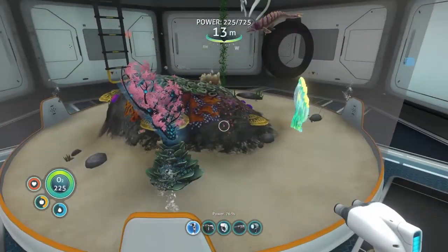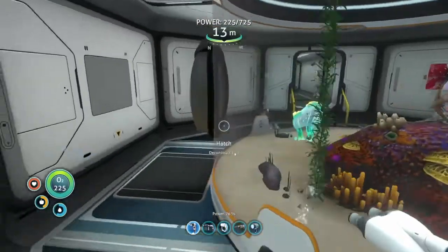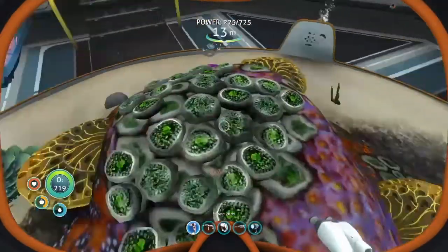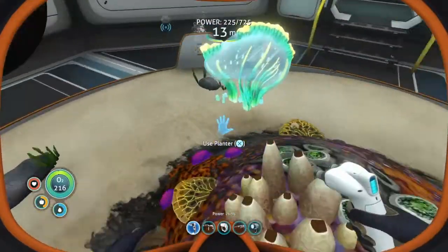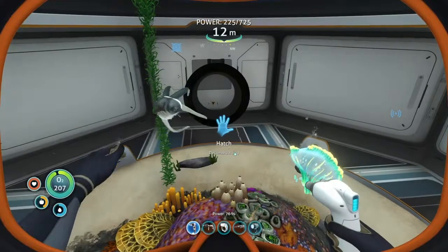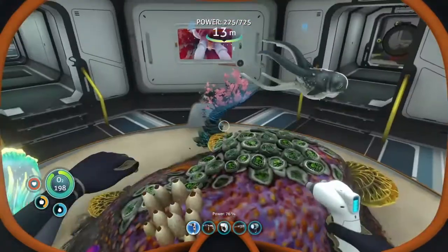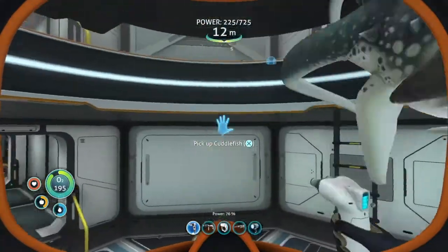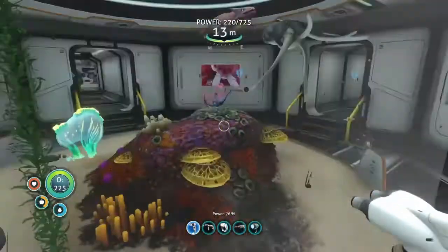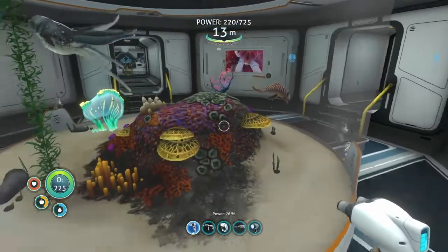I also updated my aquarium setup a little bit. I thought there were two bone sharks I put in here. Did the cuttlefish eat one? Or I put a bone shark and a bone shark egg - I could have sworn I put a bone shark egg in here. Maybe the cuttlefish is the world's deadliest predator. I had two bone shark eggs, I was sure of it - I thought I would make this place like bone shark central, but I guess not.